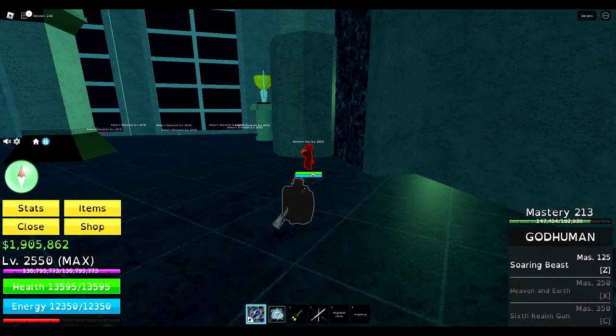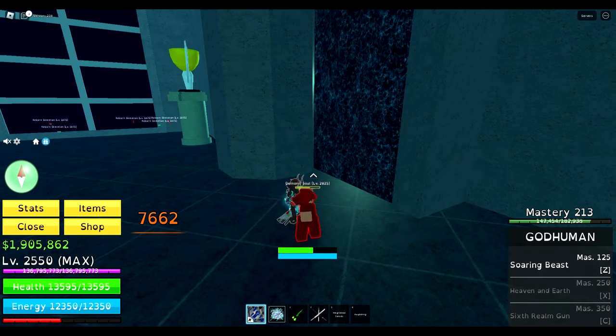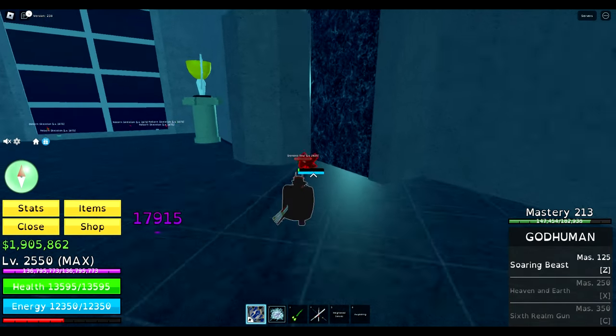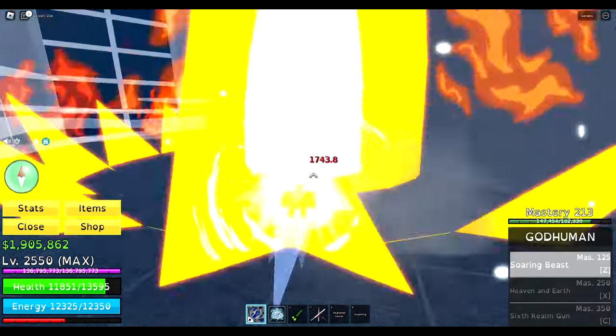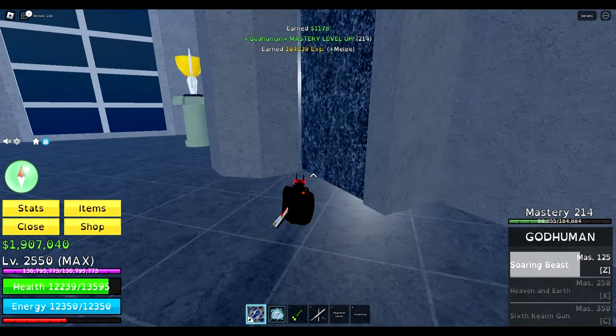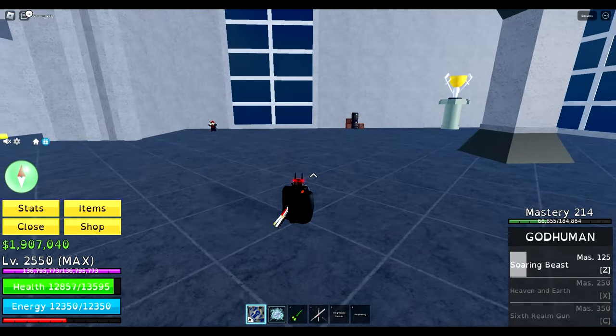Also I found a really fun glitch. If the enemy is almost dead, just like that, and you do the God Human like that, it looks like you are the person that died — but it's actually not true.